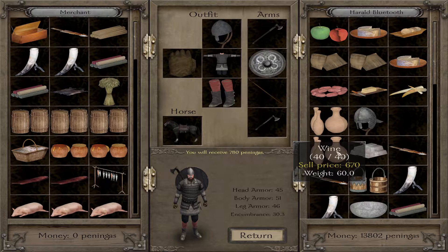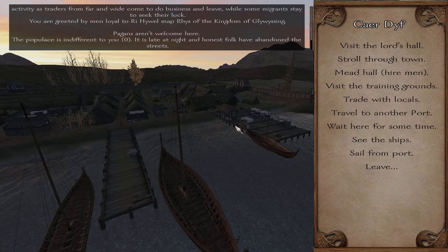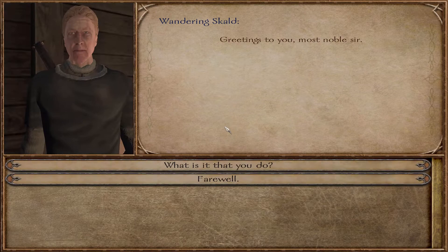We can use that helmet and give it to one of our men. We have to be careful — we cannot sell anything here because we already sold them a ton of stuff and they won't be able to buy more. Oh, a wandering bard — let's talk to this guy.